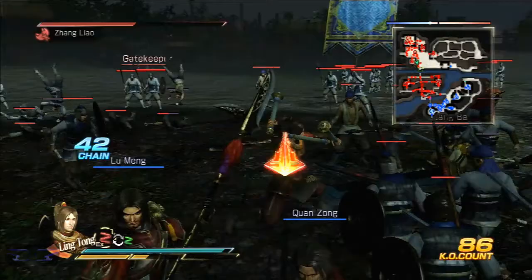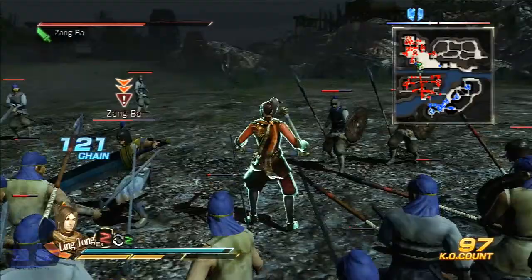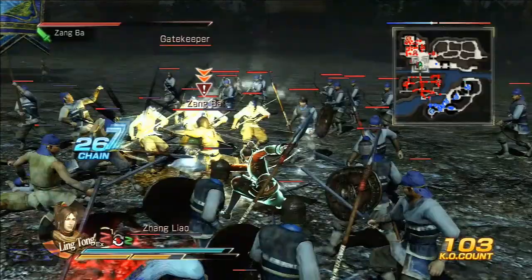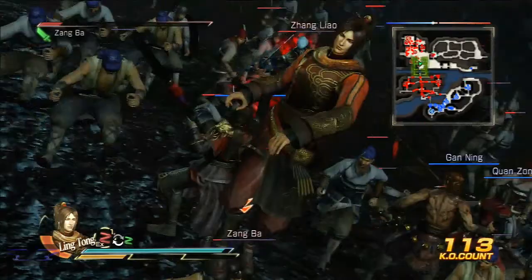Okay, Zhang Liao's not alone - he has a friend here. I better deal with him first before I take on Zhang Liao. He's blocking but I'm still hitting him. I guess Zhang Liao first, because he seems to like getting in my way. Got him. I'll let you go for now.